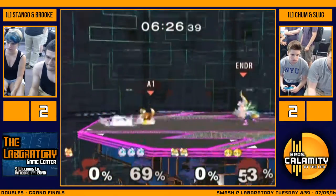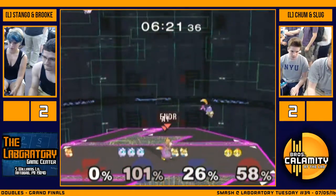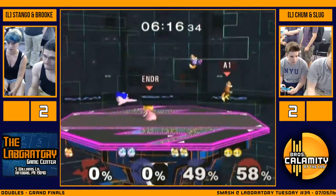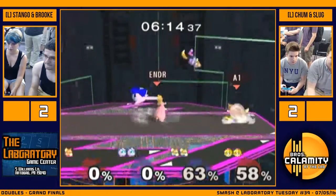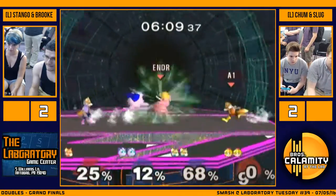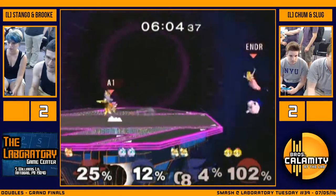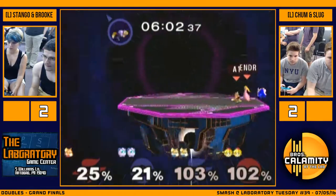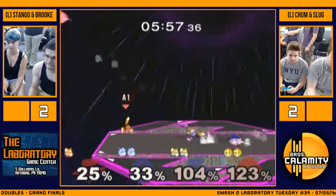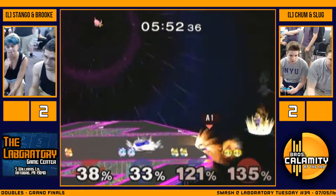This is looking like Chum and Slug might take this. Brook's got a lot of Mr. Saturns in these sets. It seems like their strategy is have Slug fight Stango and have Chum fight Brook — it seems to be working though, because Chum definitely doesn't know how to edge guard her that well. And it's definitely a winning matchup — Puff definitely destroys Peach. It's pretty gruesome — about 60-40, Puff.